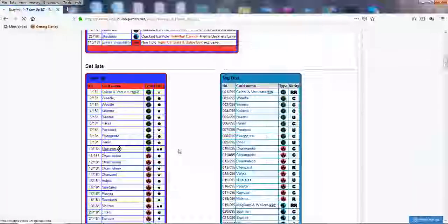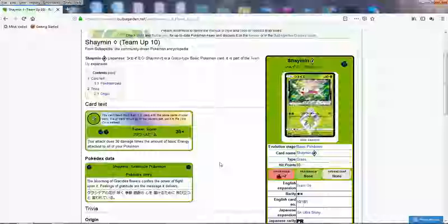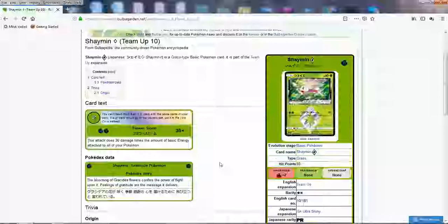Let's cover the Prism Pokemon. We've got Shaymin Prism — 80 HP, very low. It's got Free Retreat at least, but I wish the HP was at least 120. It has one attack, Flower Storm, which does 30 damage times the amount of basic energy attached to all of your Pokemon — a great Pokemon to use with Venusaur from Shining Legends or other energy acceleration. If you have five energies around, you're doing 150 for two. It can definitely do a lot of damage, so maybe this is going to be a good little Grass tech in Grass decks.